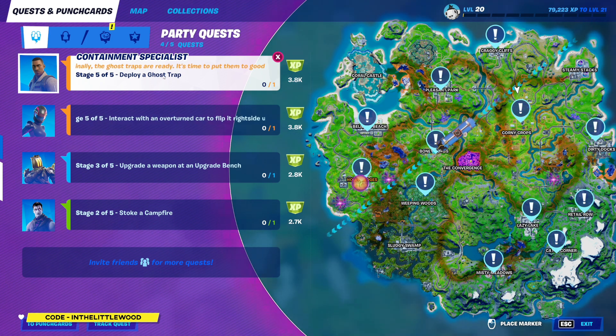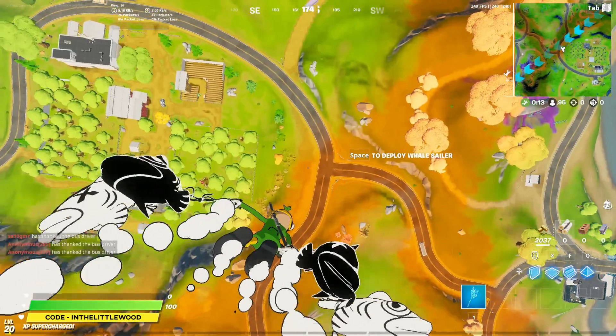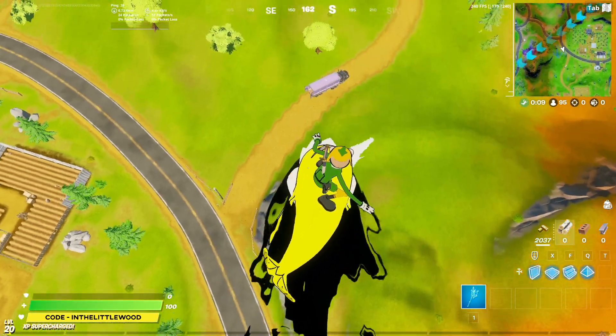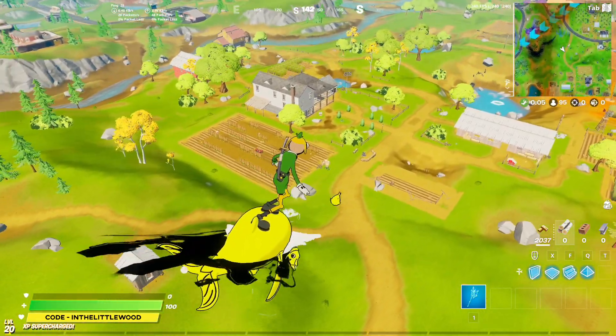This one says that we need to deploy a ghost trap. I know what I'm supposed to be looking for and I wanted to let you guys know as well. When you click on it, there are a ton of locations around the map, but you might not know necessarily what the thing you're looking for is once you get onto the ground.